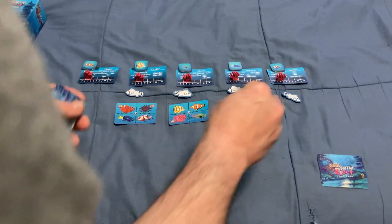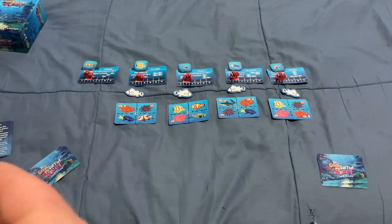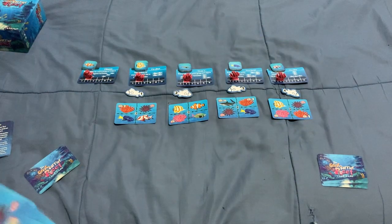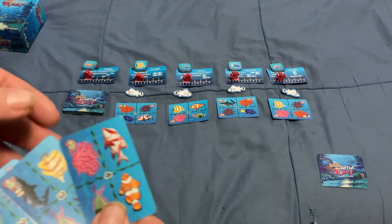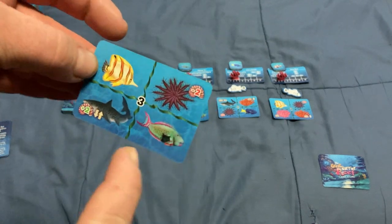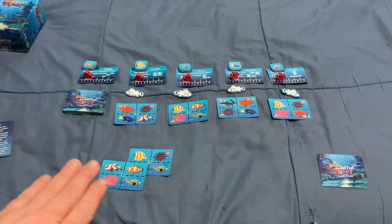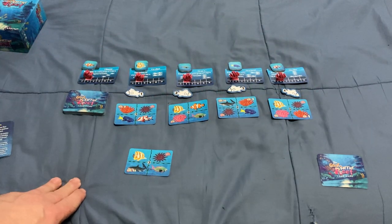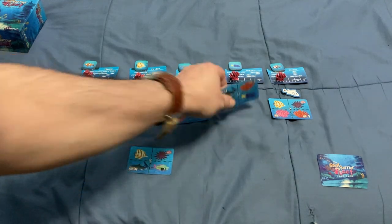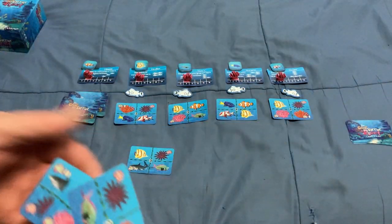One thing you'll notice on the wreath cards is that they all have a number in the middle — one, two, three, or four. Some have an asterisk, which means you can choose any of those numbers. The way it works is you look at your cards and put one down. You don't do anything with the arrows on a card until you cover it up with another card — placing it doesn't trigger anything. This card has a number three, so I take the number three token, then refill my hand.